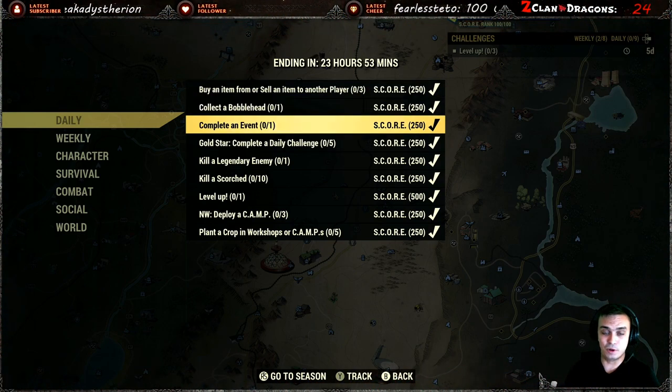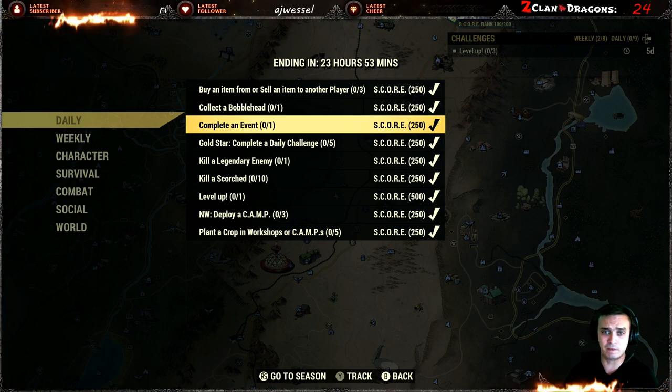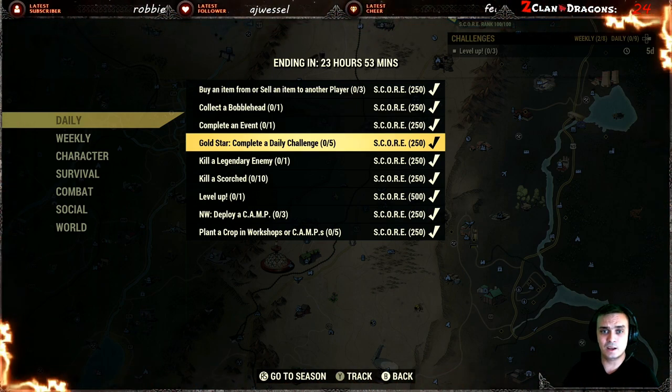Complete event — straightforward. Anything on the map: you see an event, go do it, and you'll get it done. I think that also counts towards public events. So just do an event and you're done.